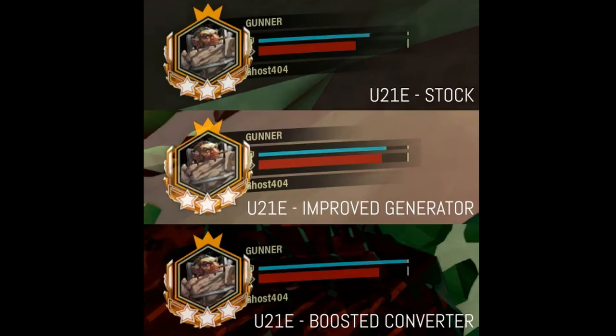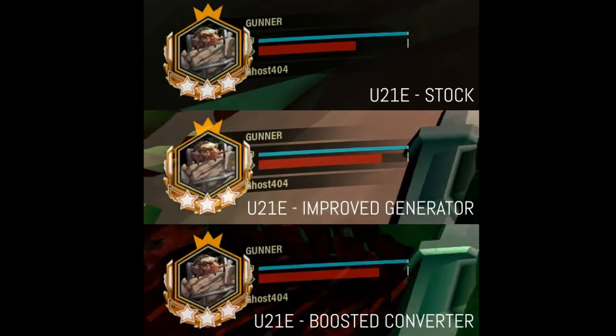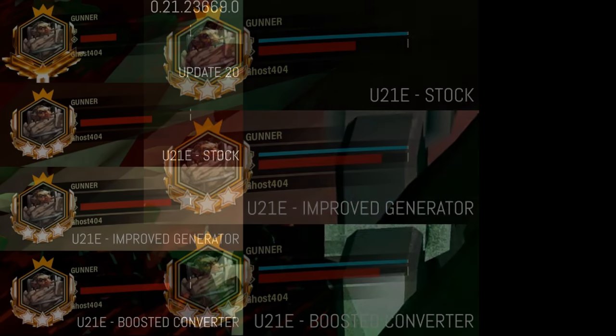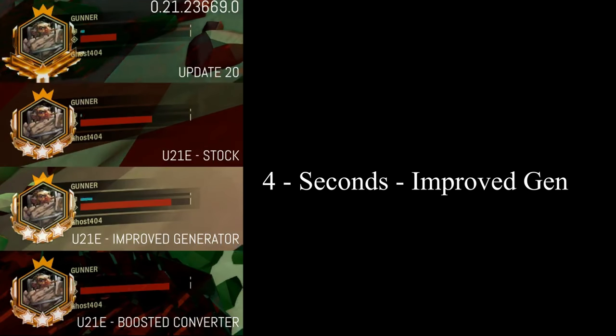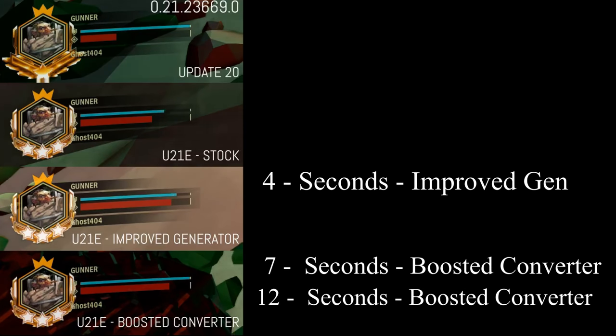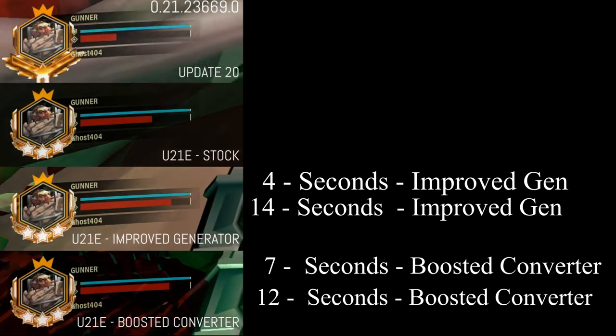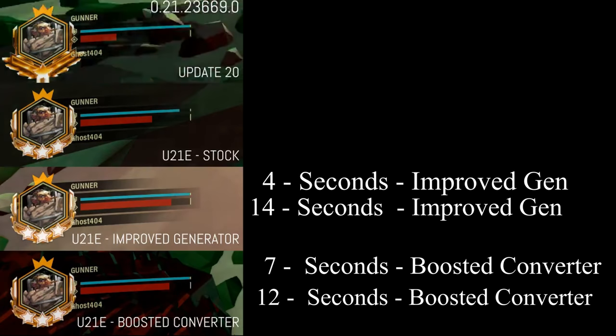As you can see, the Boosted Converter was the first to reach the end, but Improved comes shortly after. Breaking it down into numbers: at 4 seconds the Improved Generator will start regenerating. At 7 seconds the Boosted Converter will start. At 12 seconds the Boosted Converter will finish, and at 14 seconds the Improved Generator will finish.